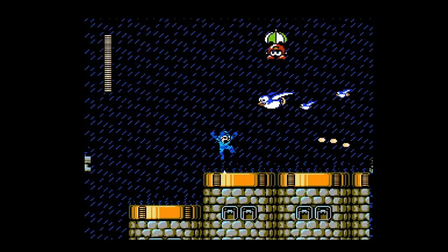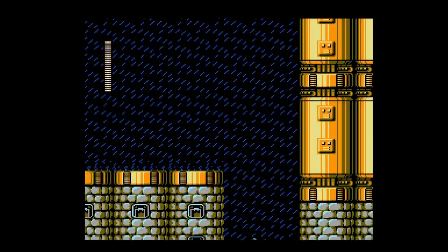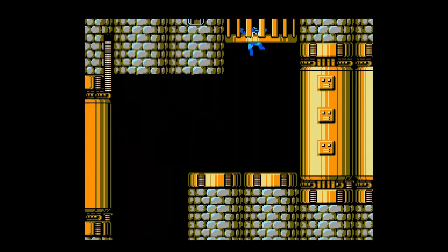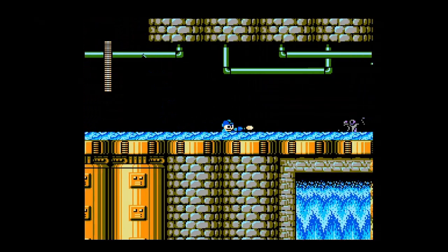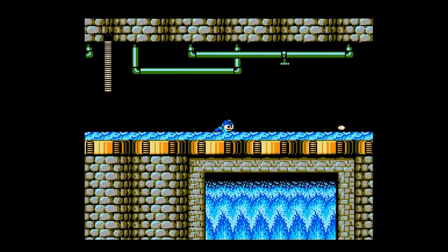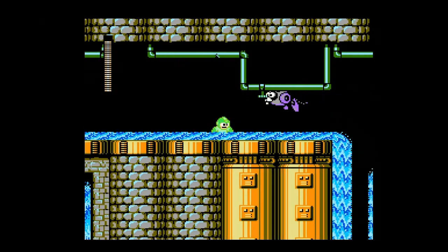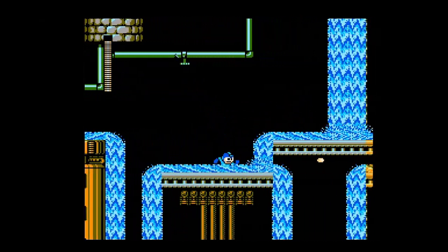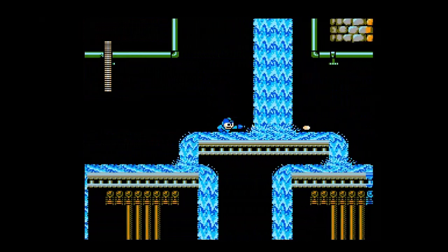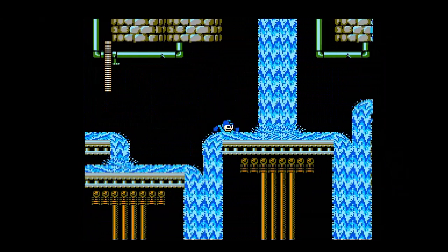It's 1991. The SNES and Genesis are out. The Genesis just had the original Sonic the Hedgehog this very year, and the Super NES had Super Mario World on it. And what does the NES get? The NES gets Mega Man 4. Because the NES is still kicking even though the new systems are out. The NES likes to make a statement — you don't need those new systems. Just stick with the NES and get Mega Man 4. It's a pretty advanced game for 1991, and it's on a last-gen system.